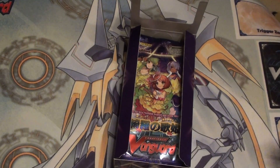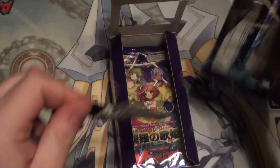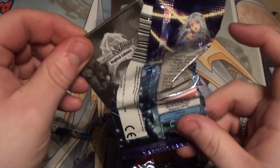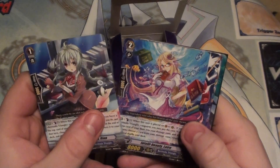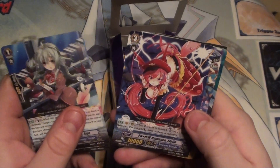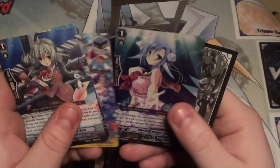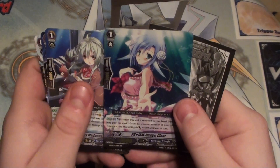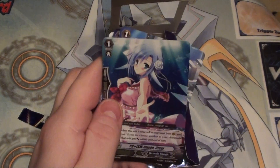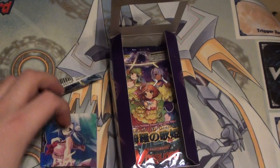Let's take a look at the first pack, shall we? Come on, some SP rares. It's got a grade 3. Prism Image Clear for a double rare — nice!